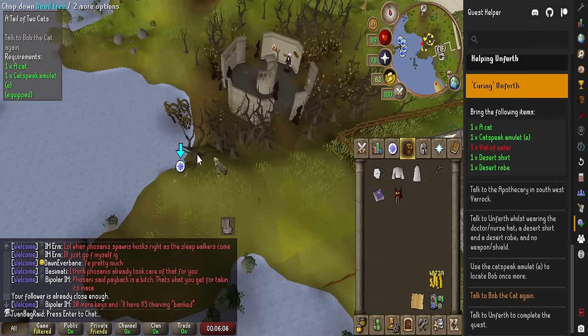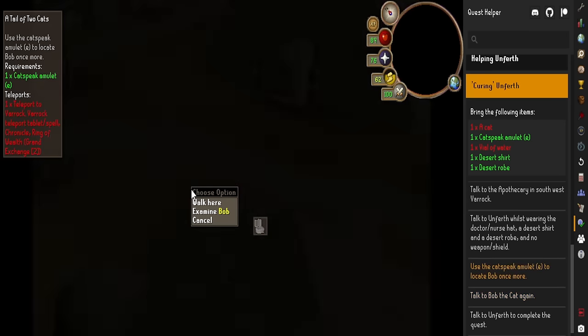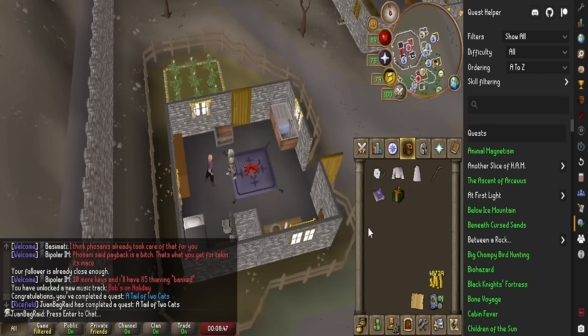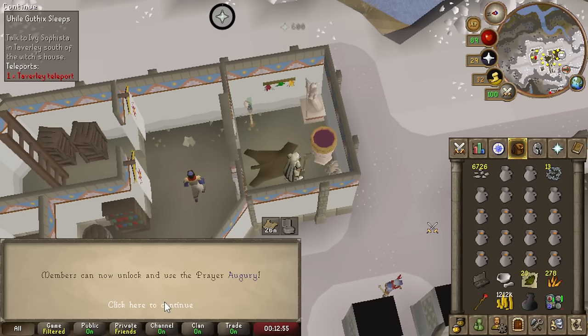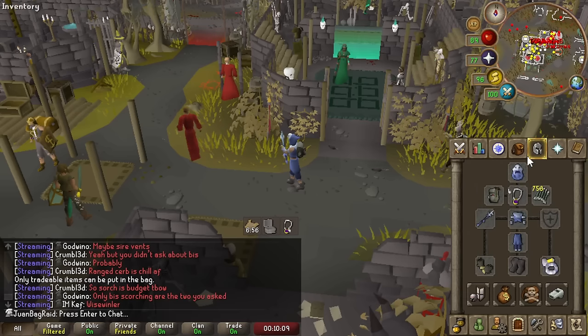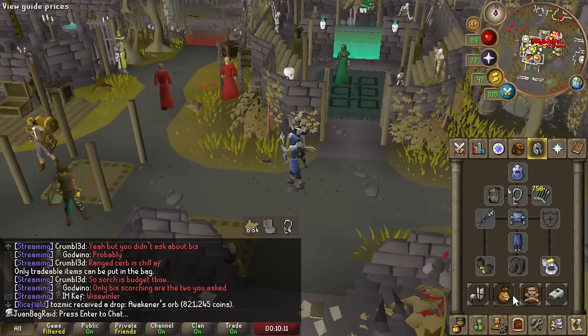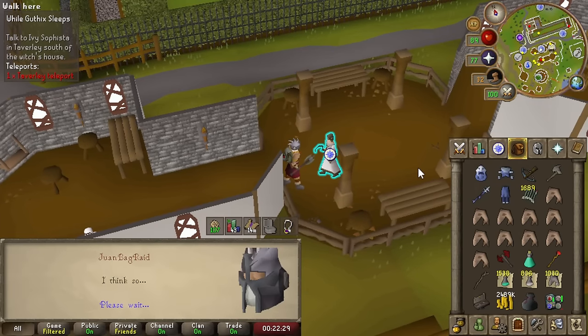I've never seen Bob so far away, like in the middle of nowhere. We did it — the last quest for While Guthix Sleeps. That's all the prayer levels required for all the prayers done. I think we are nicely geared up. We got food this time, some prayer pots and all that.